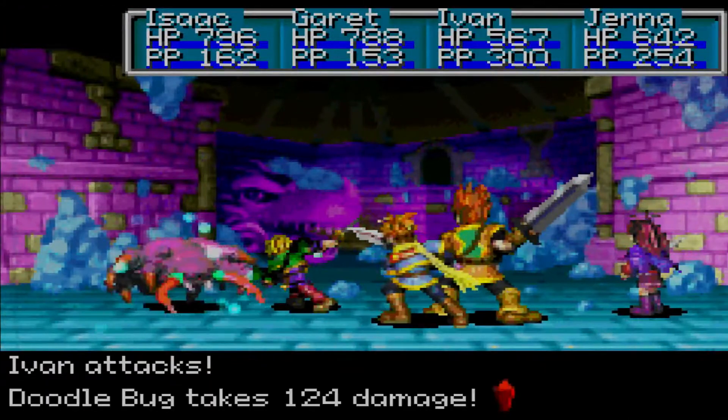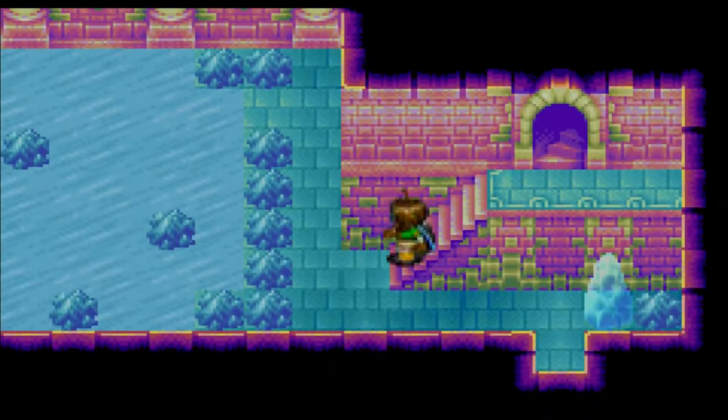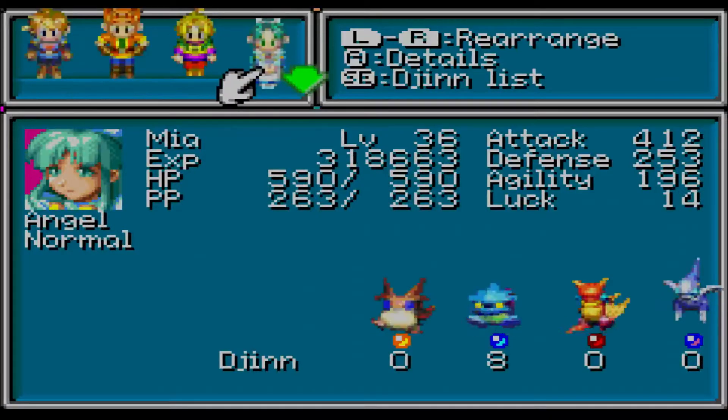Let's quickly take out the Doodlebug. I just realized that Jenna is still in the front, even though I actually want to have Mia.